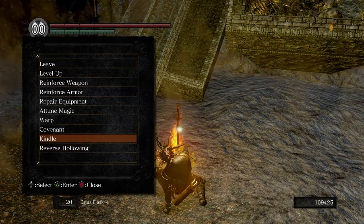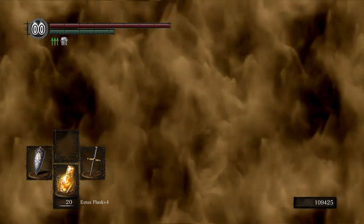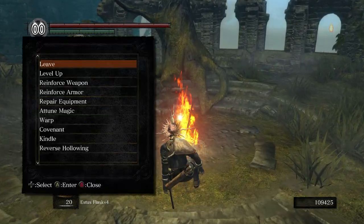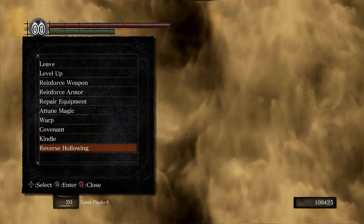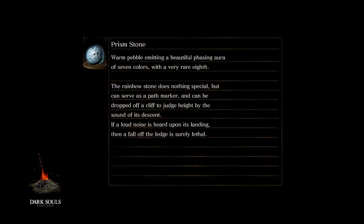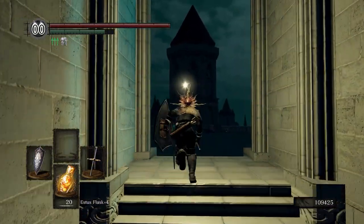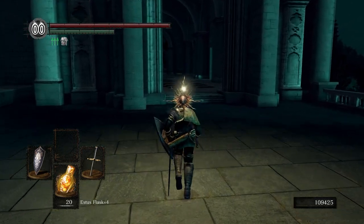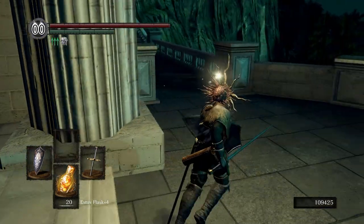Now let's go back to Firelink Shrine. I think from here we only have just the Four Kings and Seath the Scaleless before we go do the DLCs. Let's go to Anor Londo. We're going to go to Anor Londo and then go to the left, because there is a certain place we need to go over here. Normally there's a giant literally posted right here, so let's go this way — up the stairs, over to the right. There should be the — I forgot what it's called, man. It's like the book, like the library.